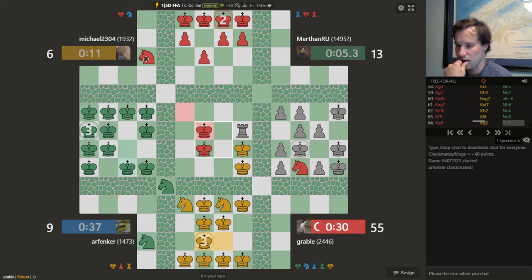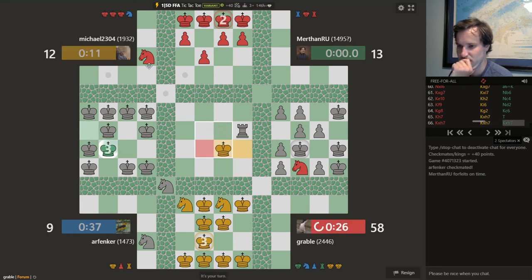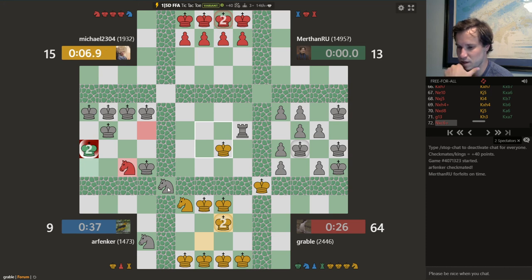Then we'll see how the game finishes out. I had a mouse slip — yellow can capture twice. Little does yellow know that once I capture here, as long as green doesn't win my knight, I can't be caught. And now I definitely can't be caught. Should I get a checkmate on green just for the fun of it? Might as well get rid of that knight — give a check, take a knight. Let's do that, so we're ready when the time comes. Give a check. Make sure yellow is not going to get to the center before I give checkmate on green or stalemate myself.